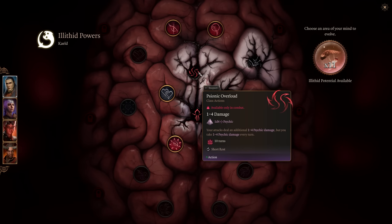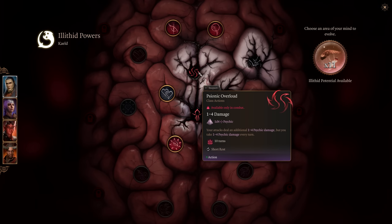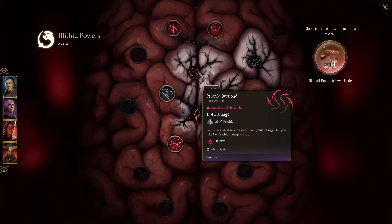Psionic Overload does 1 to 4 psychic damage, but you also take 1 to 4 psychic damage every turn. I don't like this one a whole ton because it punishes you for using it.